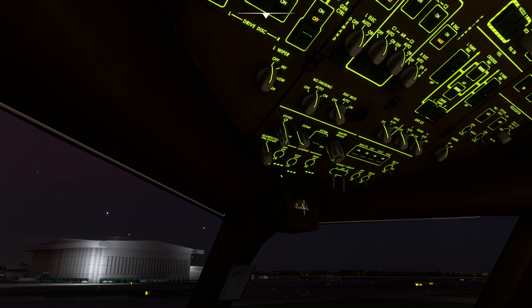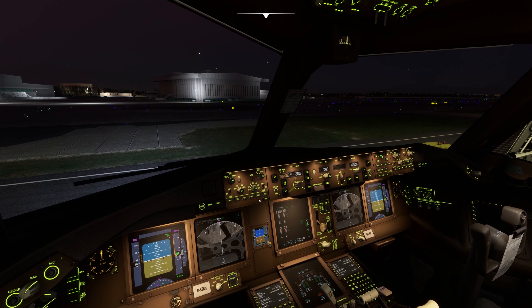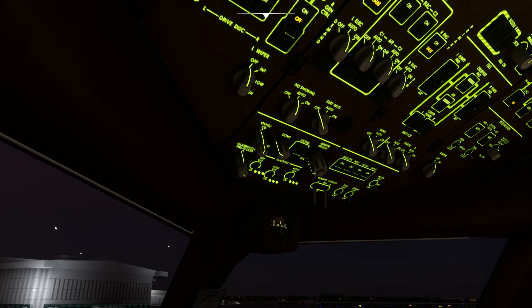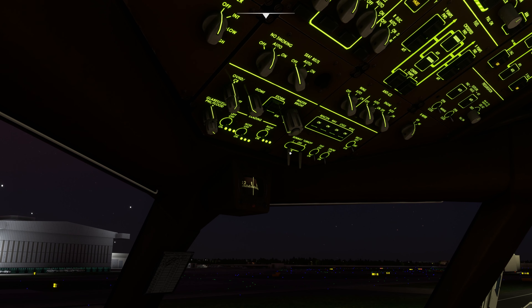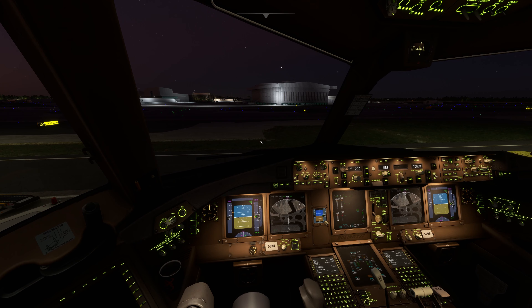Since we don't need the exterior lights when parked at the gate, press Ctrl+L to turn off just the external lights. Note that it will not turn off the runway turnoff lights left and right. You can turn off wing and logo lights. You may need nav and beacon right now so you can keep them on, or turn them off as they're part of the startup procedure.